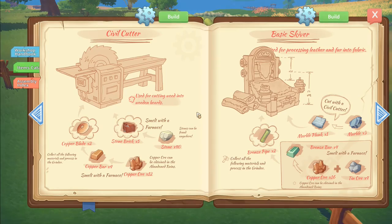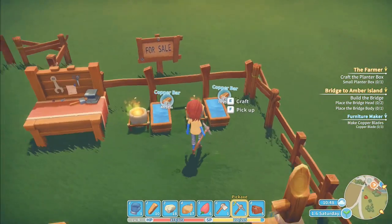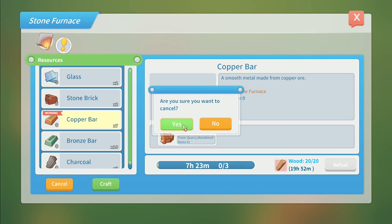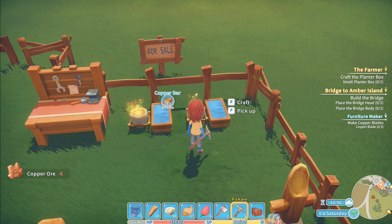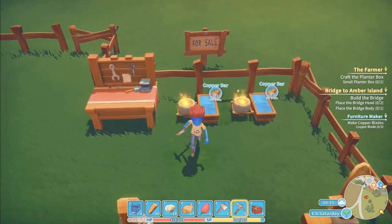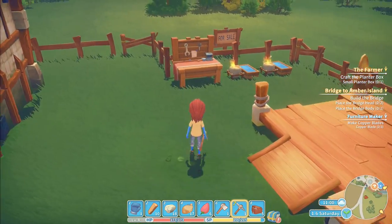Let me look back at the assembly station - actually I needed four, I've done too many. Can I cancel that? I think I can, yes - I get the ore back, that's good! So I've put two going in there as well - two bars in each furnace for five hours each. That's going to get me my cutter thingy majiggy. I've already got the five stone bricks right there.